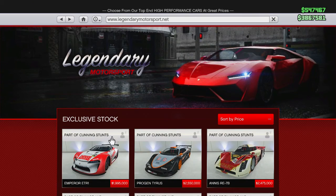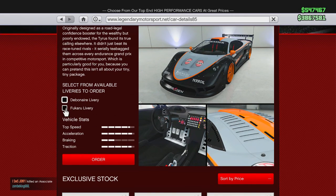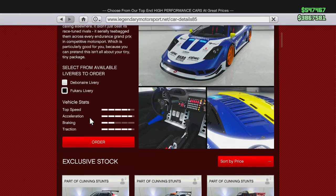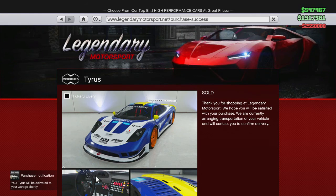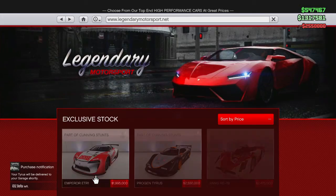Alright, that might have done it for me. So let's go ahead and pick up the Progen Tyrus — that's what I'm going to get. We're going to get the Fucaru livery because I really like that blue and yellow color. I'm going to order that and have it delivered to this apartment. We just spent 2.55 million dollars.